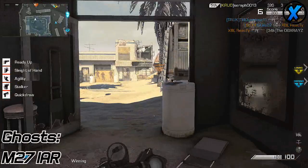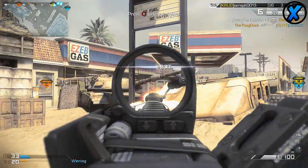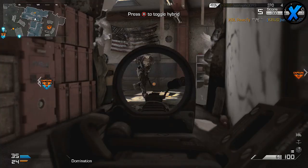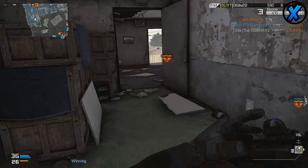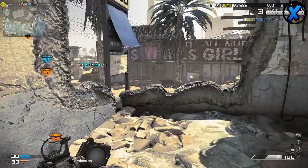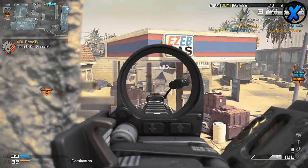Moving on to the M27 IAR — it also has a clip size of 100 rounds per clip, so you're hardly ever going to find yourself reloading. It does the second most damage out of all the LMGs: 48 damage up close dropping down to 32 at max distance. It doesn't do as much damage up close as the Ameli, but it doesn't have as steep a drop-off, meaning it actually does more damage at distance. This makes it a three-to-four shot kill weapon.